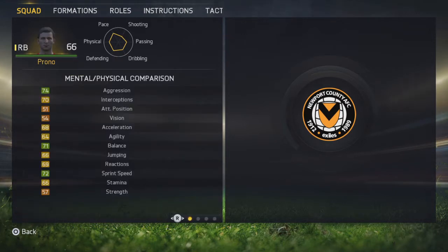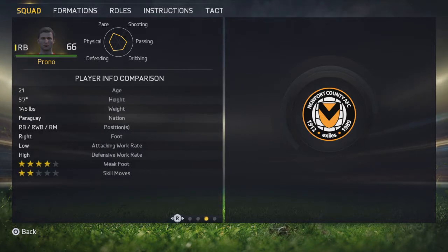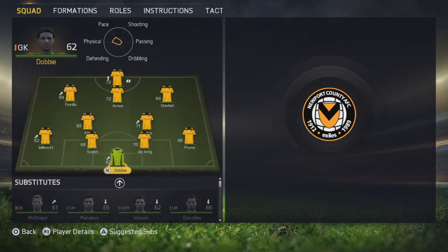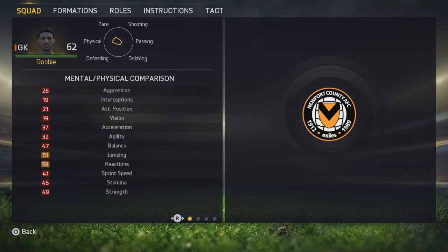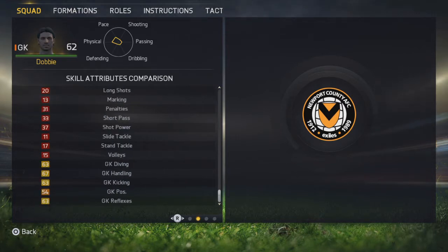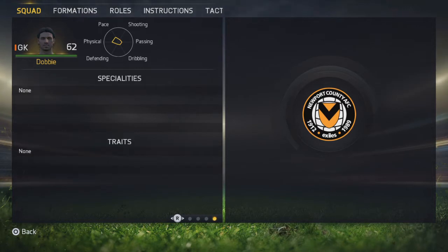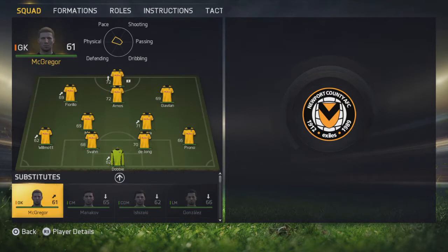Prono is our right back. He is only a 66, with average stats, but probably the best we could find in that position at the moment. His 4-star weak foot and high defensive capability are decent, but we'll probably look to replace him eventually. Our starting goalkeeper Dobby, found quite early, has been doing a reasonable job. He has reasonable stats but we'll be looking to strengthen that up — if we get promoted, we'll need a better keeper. He's 6 foot 4, so a pretty big boy.